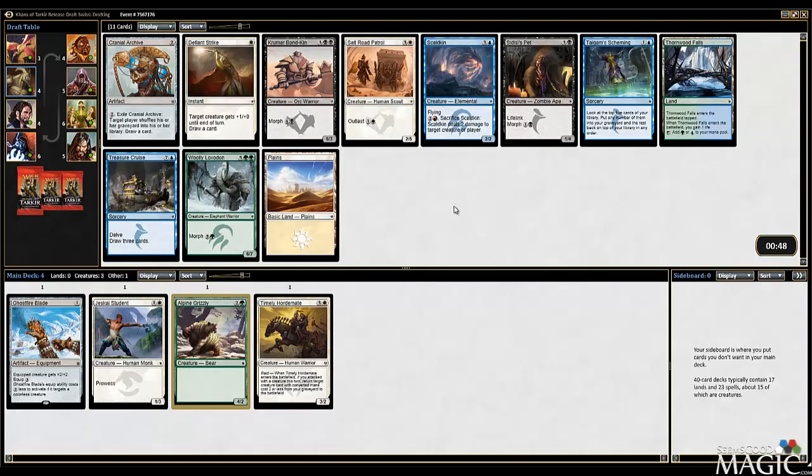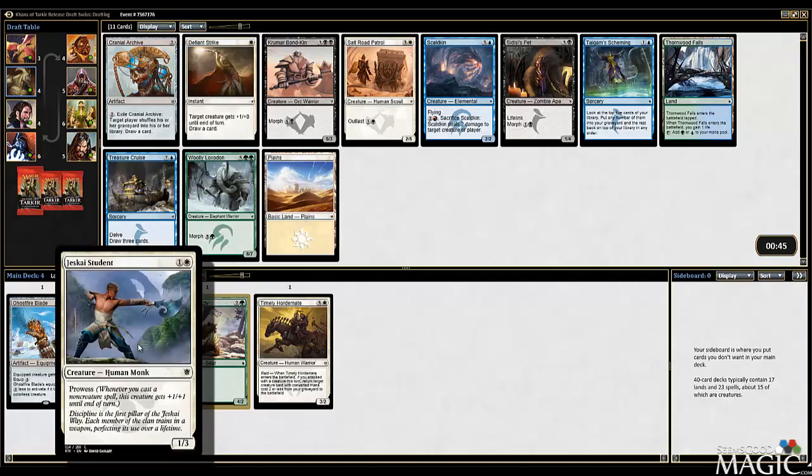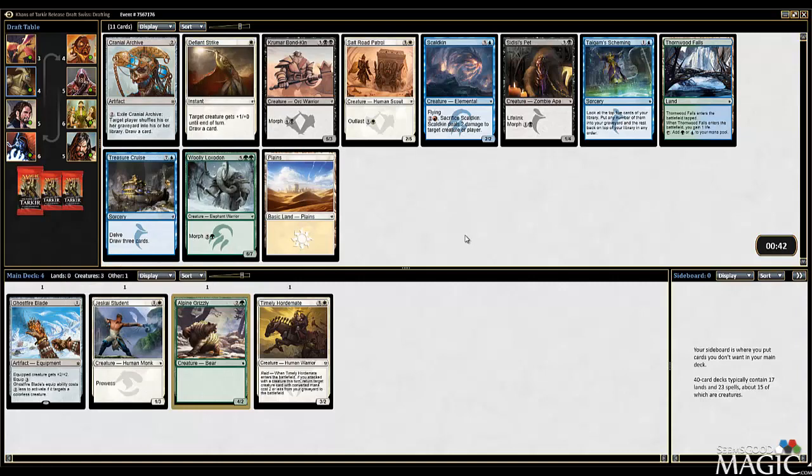Defiant Strike is definitely good in just Jeskai if I end up that direction instead. I don't think it's a Defiant Strike pick here though. I'm kind of feeling the Loxodon, because I like Morph and because he's a good finisher. Nothing else is really standing out in black as being all that good. Outlast is fine - this guy's actually a good blocker. I think I want to take the Loxodon. Defiant Strike is definitely good with Student, but I'm going to take the Loxodon. I like having that.